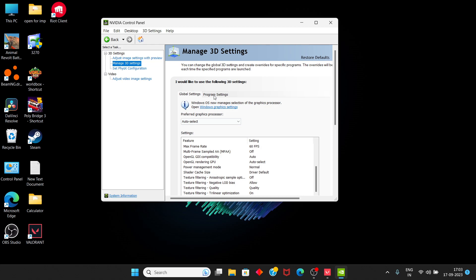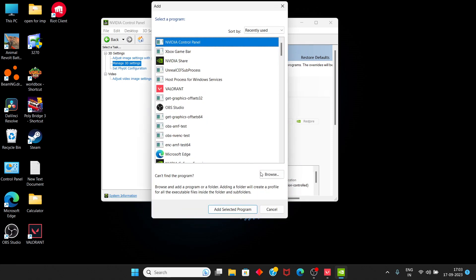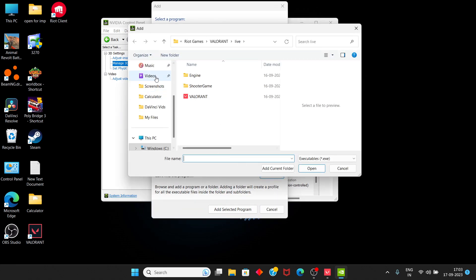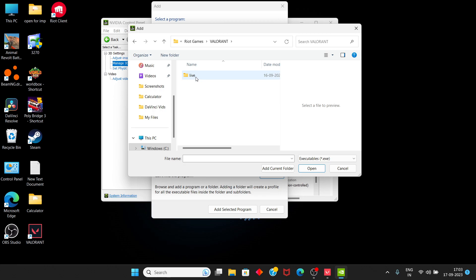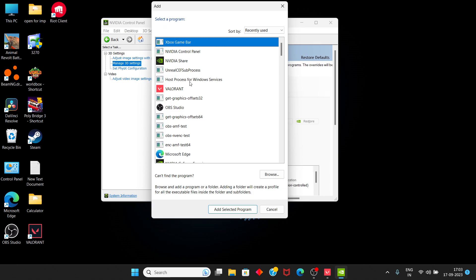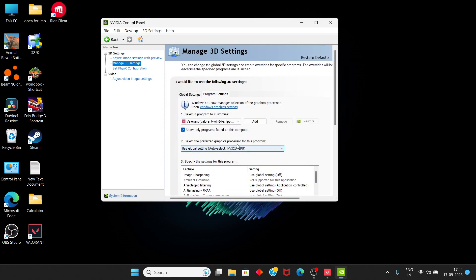So if you don't want to mess up the global settings, you can go and select where you installed Valorant. Simply go to Browse and select the place where you have it installed — I have it on my Z drive in the real games folder. Select Valorant, and you also need to select another executable: the shooter game Binaries, Win64, and Valorant — the Win64 shipping and Valorant executable files you must both select.